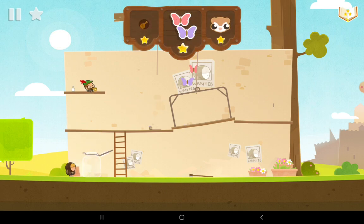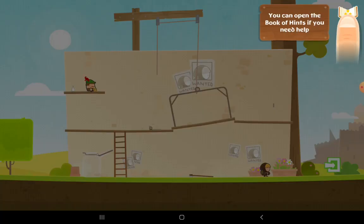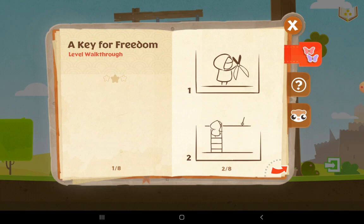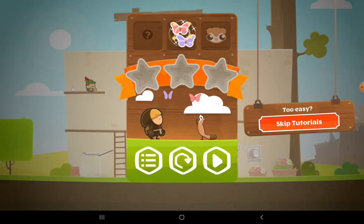Butterflies escape. Yes. And then the tiny thief goes. You can open the book of hints. I don't need it. Made me use a hint. So basically, the tiny thief is good. Too easy. Skip tutorials? Nah, no thank you.